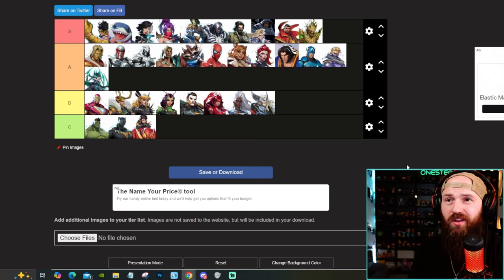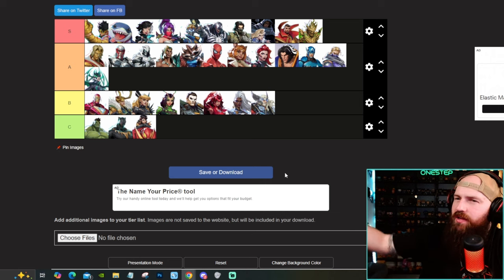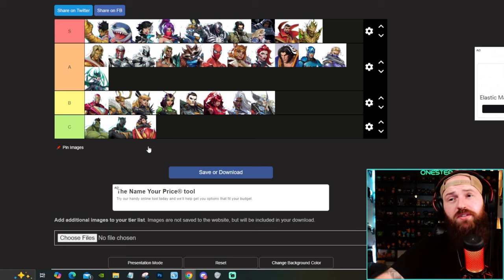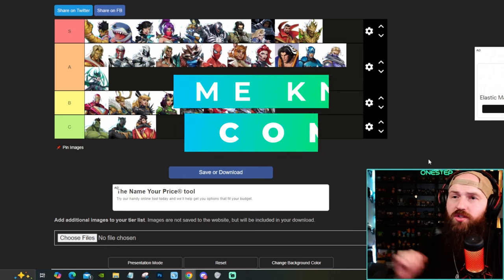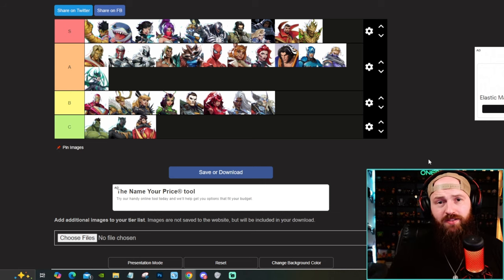This is my ultimate week one Marvel Rivals tier list. Ten characters in S tier, the top 10: Iron Fist, Jeff the Shark, Luna Snow, Psylocke, Star-Lord, Venom, Winter Soldier, Cloak and Dagger, Doctor Strange, and Groot. We got some support characters, some DPS, some tanks. And while the rest of the roster is kind of in the middle being really solid or just beneath that, we have the bottom tier characters — in my opinion, Hulk, Black Panther, and Penny. Whatever they try to bring to the table, it seems other characters bring it better. Good news is no support characters ended up at the bottom — they did a really good job on their support characters. Let me know two things down below: who is your main and where do they lie on this list, and do you agree or disagree? Subscribe here for more content, take it one step at a time, and click into these videos next for more Marvel Rivals news, guides, reactions, and more.